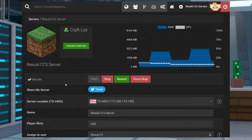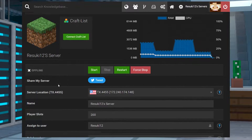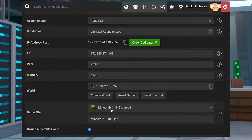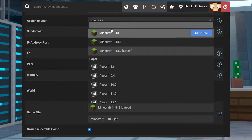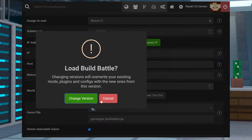To begin, you're first going to open up your Apex panel and stop the server with the red stop button. This may take just a few moments, but once it is stopped and you can see it's offline, you're going to scroll down to where you see the Game File field. Once you've located that, open up the drop-down bar and in the Search tab, you can type Build, and the only thing that should appear is Build Battle.